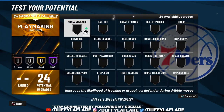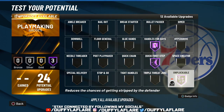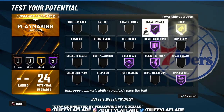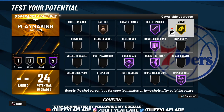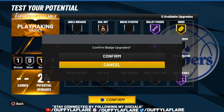For playmaking badges, I rock with Quick First Step, Handles for Days, Unpluckable, Quick Chain, Bullet Passer, three on Dimer, and one on Bailout. So if I ever need to bail out of a shot, Bronze Bailout works perfectly. Sometimes I switch Dimer for Floor General if my teammate doesn't like Dimer, but majority of the time I keep my badge setup like this.